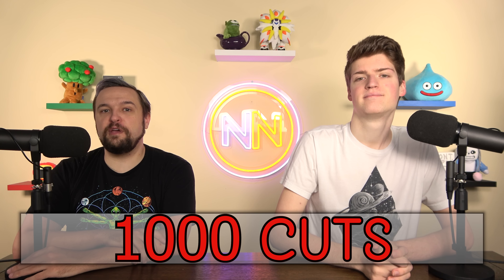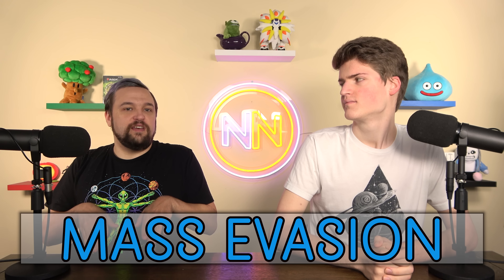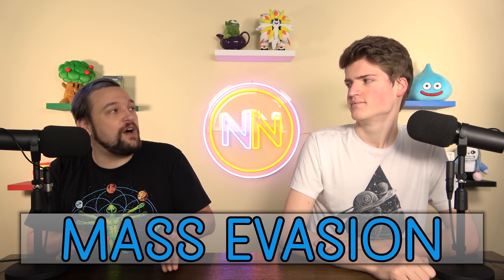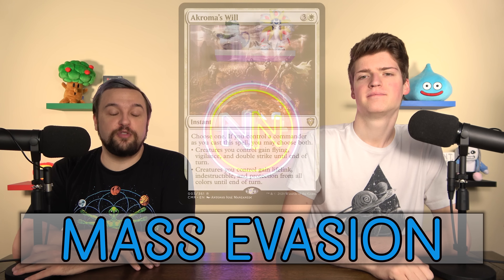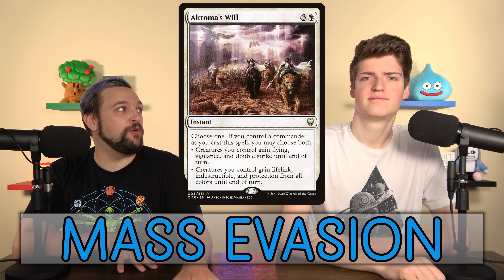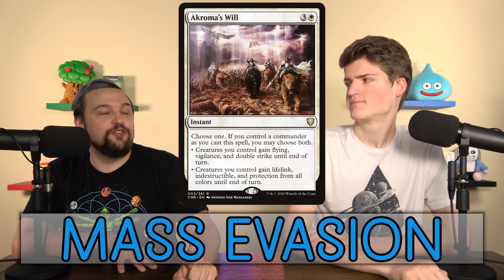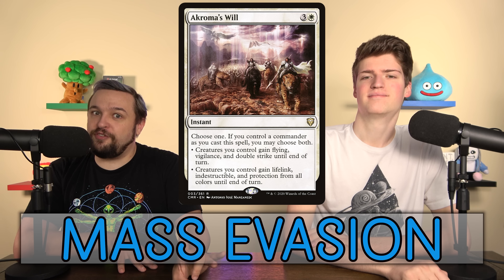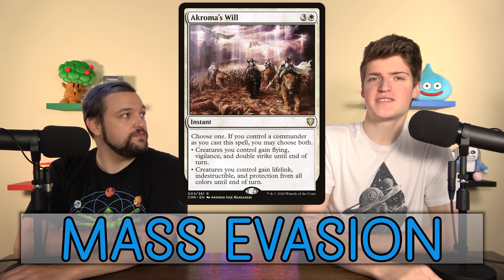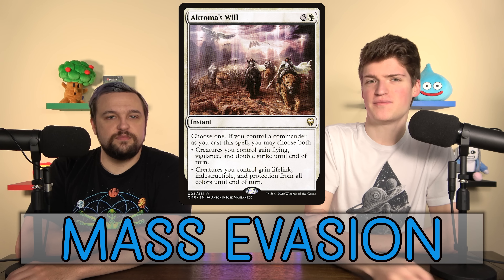Up next is mass evasion — giving all your creatures flying, protection, or some way to get through so opponents cannot block. The biggest example is Akroma's Will: especially with your commander out, your creatures gain lifelink, double strike, and protection from all colors, meaning unless opponents have artifact creatures to block with, you can just beat in on them. If you have 30 power in play you get to deal 60 damage — it eliminates at least one player almost every time.